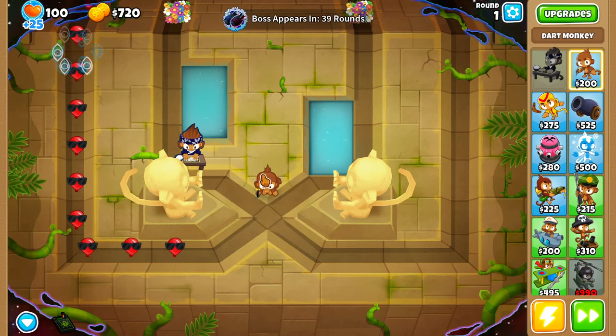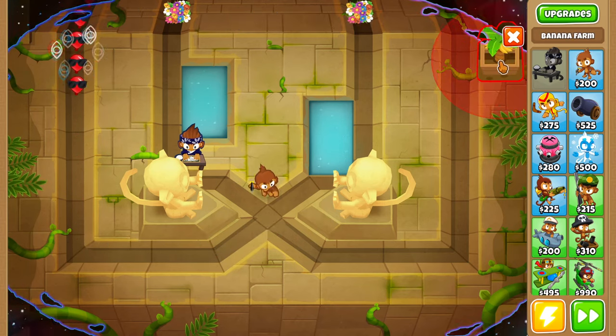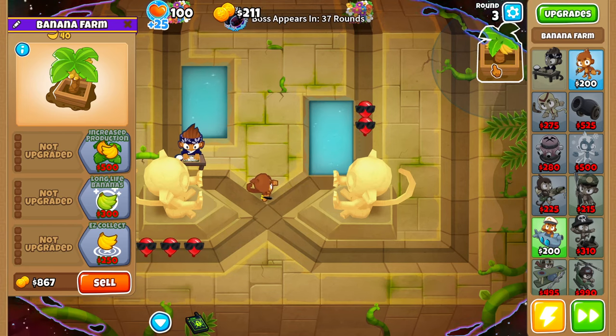We'll grab ourselves a free dart monkey and place it right here. Then we'll start saving up for our first farm. Round 3, we're going to place our first farm up here in the top right, then start upgrading this farm up to a 2-0-0.